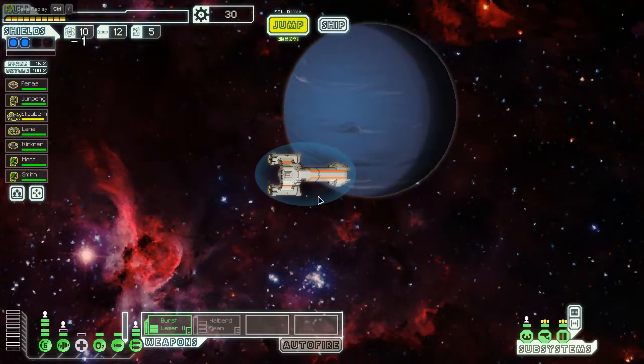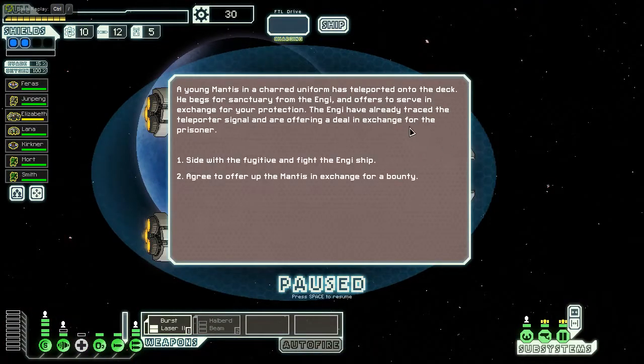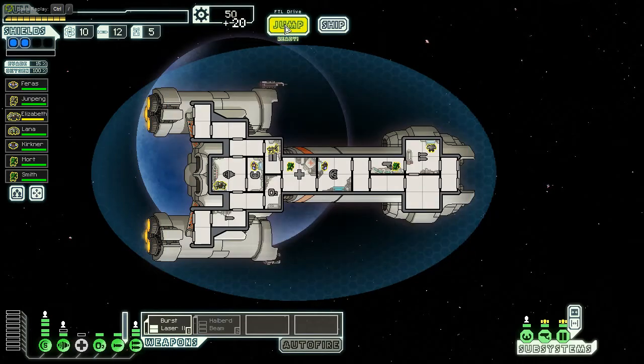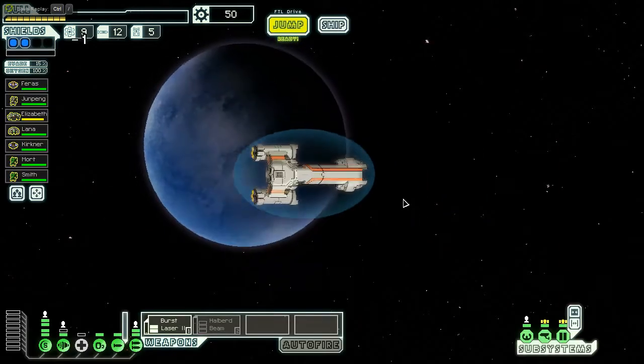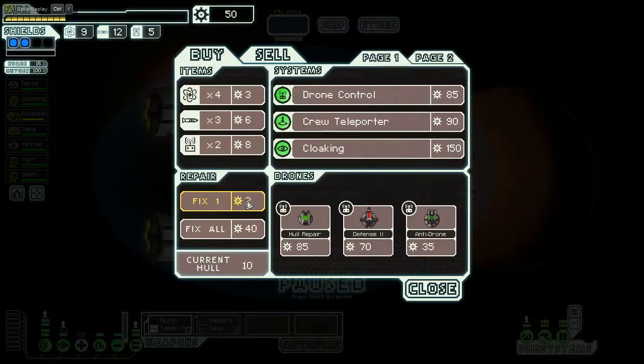Let's jump back one to hit the store and see what goodies we can get. An event comes up: side with the fugitive and fight the NG ship, or agree and hand over the mantis for a bounty. This is a tough one — one gives me a crew, one gives me a fight. We get 20 scrap for the prisoner. We don't need more mantis — we have enough. 20 scrap going to the store can be very good.